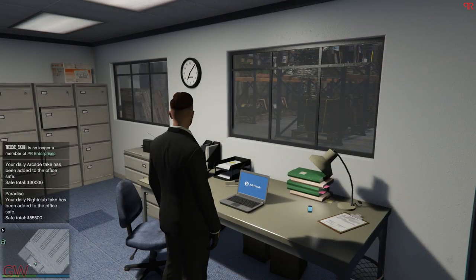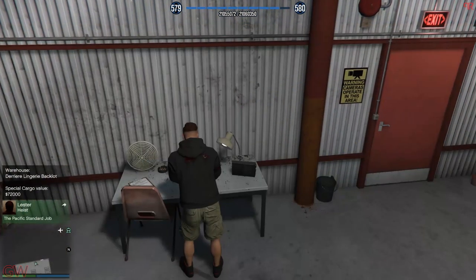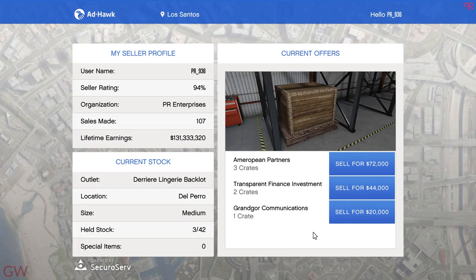For the crates themselves — the value of a single crate increases with the more crates you fill in the warehouse. As you can see from the video, I have just one remaining crate to fill up the entire 111 crates of the large warehouse, and the balance to $4.44 million is $150,000 — meaning one crate is worth $150,000. But if you fill your warehouse with just one crate, its value is just $20,000. This is why you need to completely fill up your warehouses before selling. The product's value increases the more you collect.